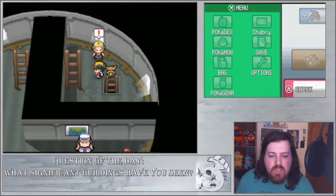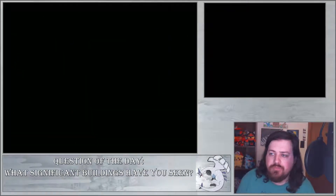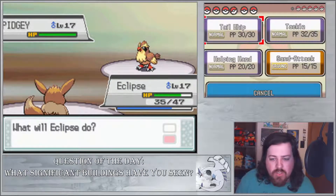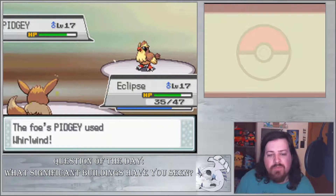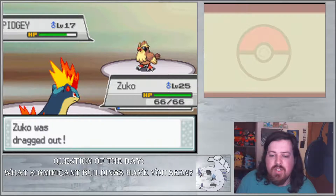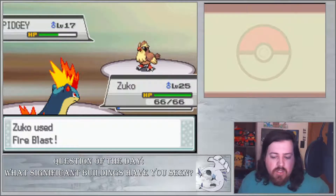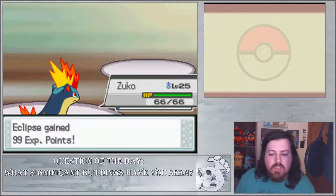Now we have this guy here — he's actually a Bird Keeper, which means he's going to have some birds. He actually has a team of Pidgeys. This shows the weird level curve of this game — you know, you remember in our first badge we were facing a Pidgeotto, I think it was like level 12 or something. Now we're facing level 17 Pidgeys — that's not much of a growth. This guy actually has level 15 Pidgeys on his team. I do have to agree that Johto kind of has a wonky level curve. I'd be a fool not to admit that.